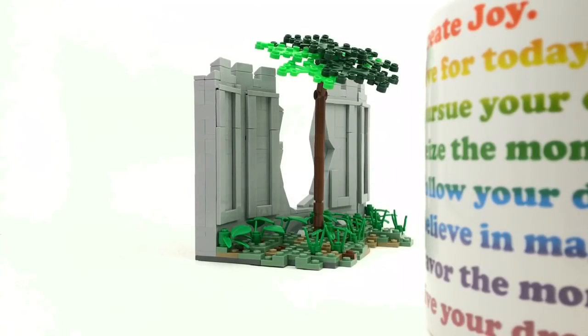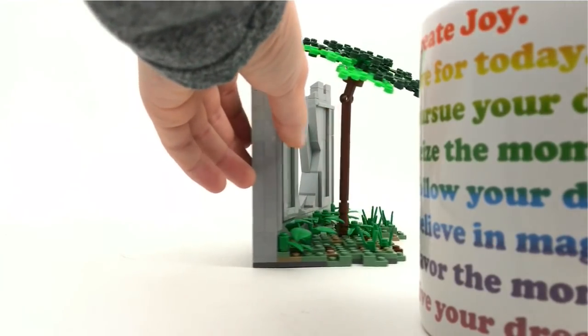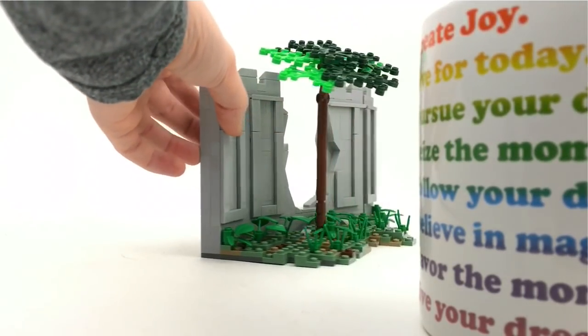Hey, what's going on guys, it is Jack here. Today I'm showing you a vignette of a MOC — it's not very large at all, but this is a castle wall with a big gaping hole from some sort of battle.